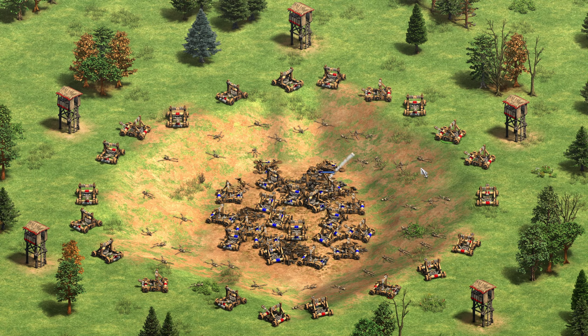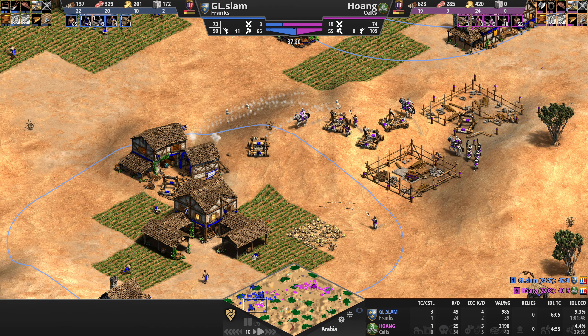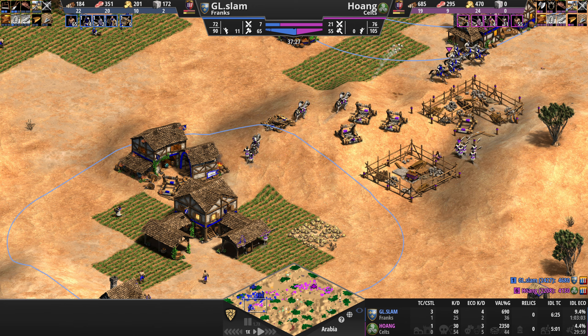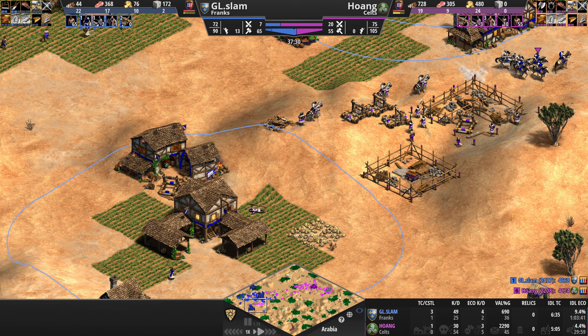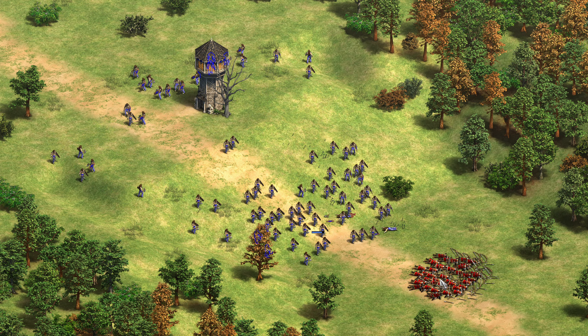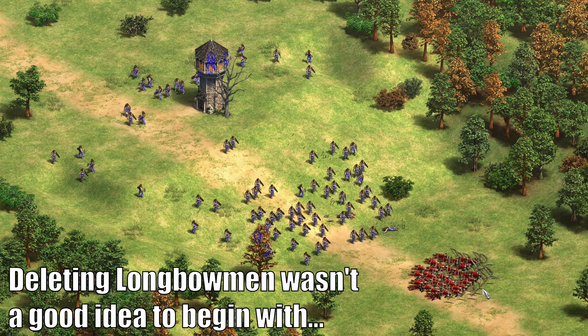This could end up being a decently significant balance change, as now it becomes much more difficult to push uphill against siege, with the high ground player more easily able to obi-wan their way to a 1-0 trade. And this change applies for all ranged units — an archer no longer has a dying shot that forgets whether it has a hill bonus or penalty.